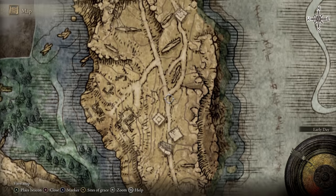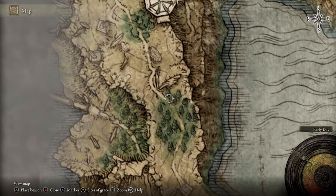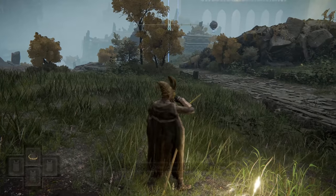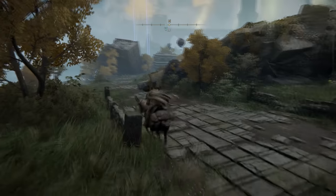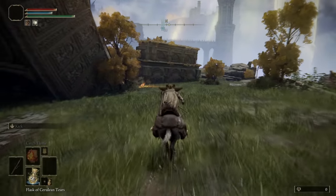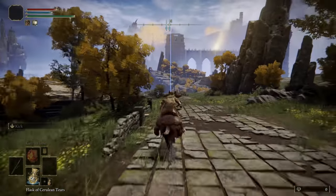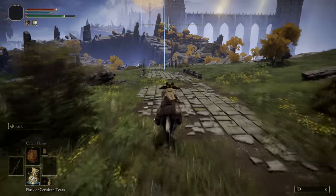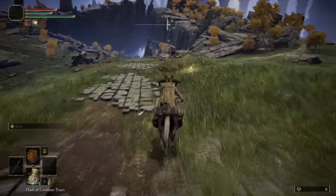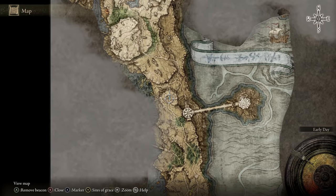Now go directly north up this path and put another waypoint marker here, then go up this hill through the woodland, carrying on past this tower until we reach this location. Head literally down the path — you cannot get lost; it's straightforward. Ignore all the enemies here through the trees. We reach this first waypoint where there's a fork in the roads, and there's also another resting spot of grace here that you can pick up along the way. From here we want to go right up this pathway through the woodland to the Artist's Shack.